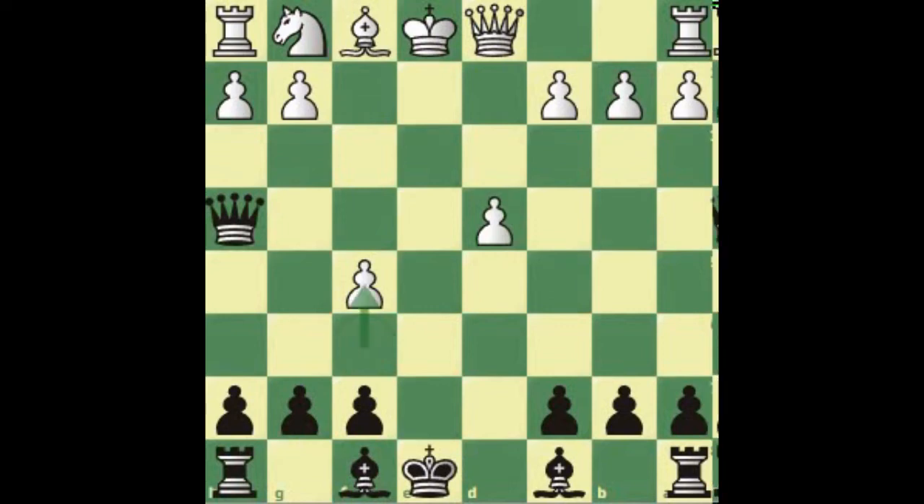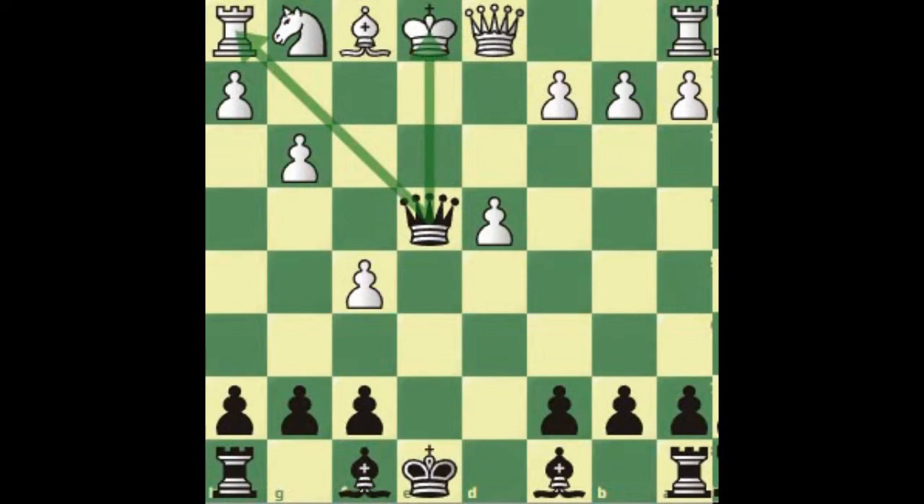Here we are again after we played pawn to f5 and the pawn took us. We're going to play queen h4 check. In this case g3 is possible because we don't have the queen d5 move making a check and winning the rook, since our king doesn't have any pawn on its own file. Queen e2 will force a swap of queens, reaching equality — we don't want that. So after pawn to g3 attacking the queen, we play queen e7 check.